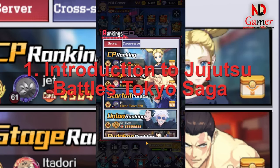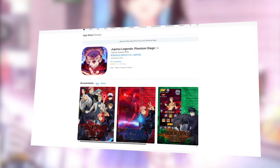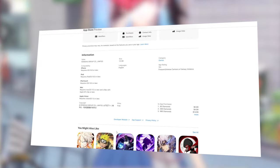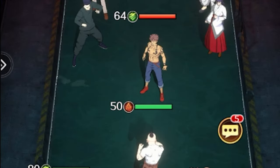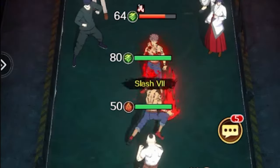Introduction to Jiu-Jitsu Battles Tokyo Saga. Jiu-Jitsu Battles Tokyo Saga is a brand new mobile strategy game released by Ligamio. It is also known as Jiu-Jitsu Legends Phantom Siege and was released on iOS. Here you can do a number of things, from engaging in exciting high-speed battles to using strategic tactics employing various Jiu-Jitsu techniques to defeat enemies.